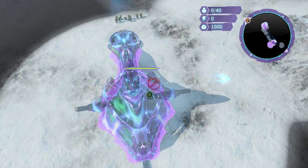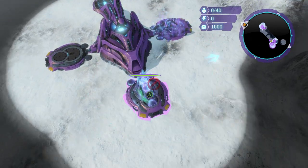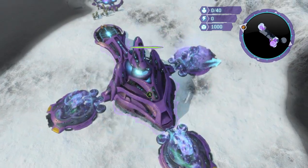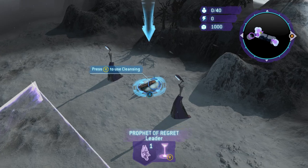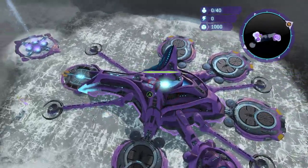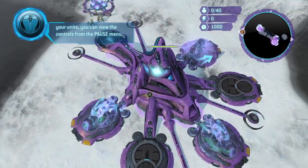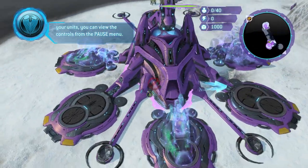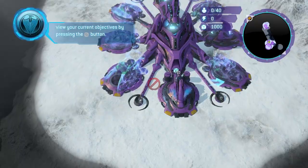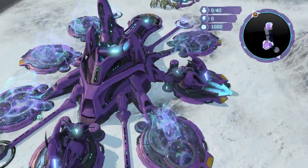Now we've started building the base. Once the base comes up, we're going to build some supply pads, get some upgrades going, and flesh out our base. In a few moments we're going to complete the cleansing of the other two generators, which will let us progress through the mission. You're not supposed to have both bases at the same time — that's part of the exploit. Throw up some turrets too because the Marines will become hostile eventually.